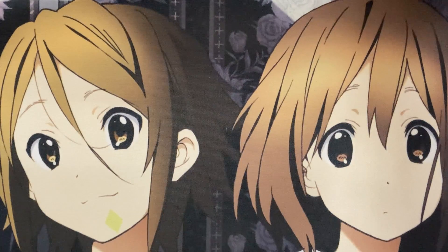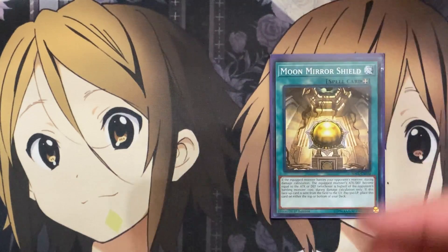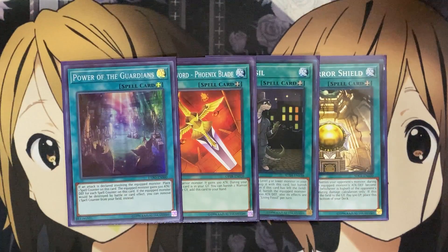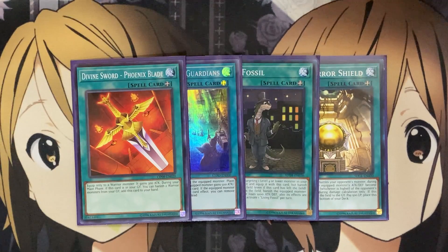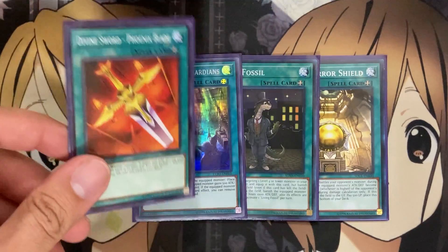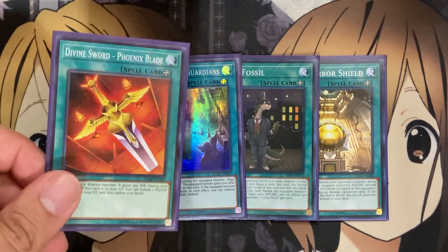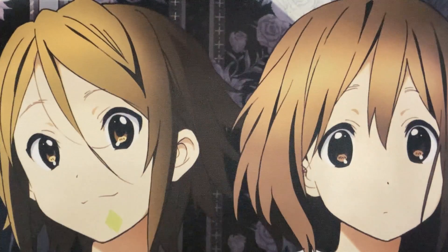For equip cards to work with Gearfried the Sword Master and the assault play for special summoning from the main deck, I run one Moon Mirror Shield, one Living Fossil, one Divine Sword Phoenix Blade, and one Power of the Guardians. All four are there for the potential to send them to the graveyard and summon Gearfried the Iron Knight with Assault. Phoenix Blade is especially great — it can be recycled by banishing two warrior monsters from your graveyard to add it back to your hand, giving a continuous equip spell for more destruction plays.